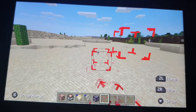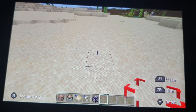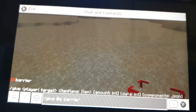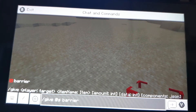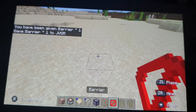Unlike the next one, which is an invisible block that you can't walk through — hence why it's called the barrier block. See that little icon right there? That's how you know you've got it.